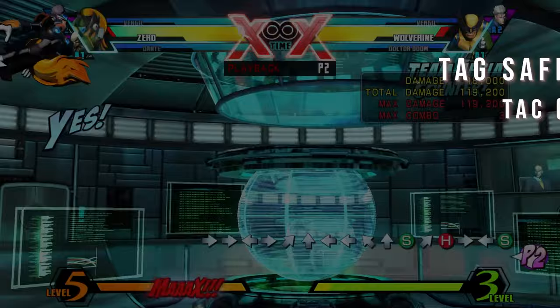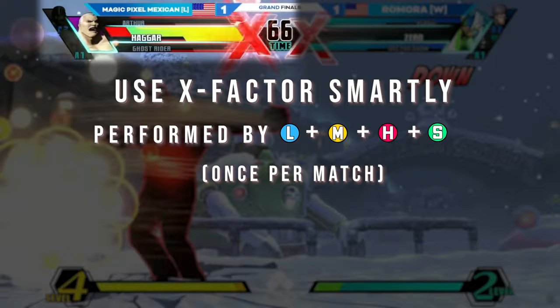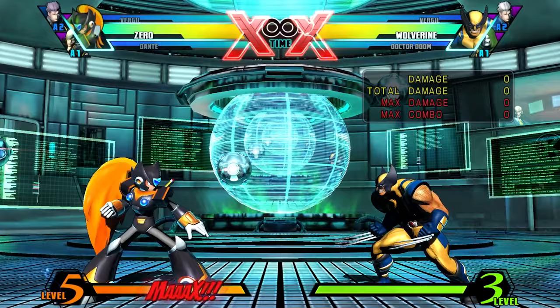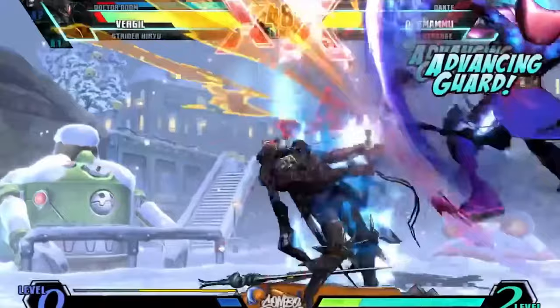Use X-Factor smartly. X-Factor is your comeback mechanic in Marvel 3 and one of the most powerful mechanics in fighting game history. Once per match, you can power up your team for a time period in which speed and damage are vastly increased. X-Factor gets stronger depending on how many characters you have left: Level 1 with 3 characters, Level 2 with 2, and the devastating Level 3 X-Factor with your final character. You can activate from any special, hyper, and even on block. Holding onto X-Factor is recommended, as with your final character you can easily sweep an entire team with a character like Vergil.